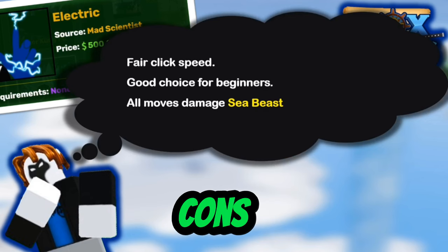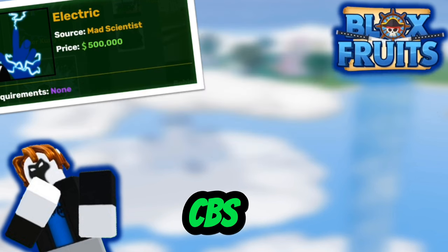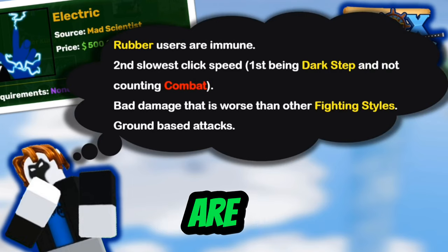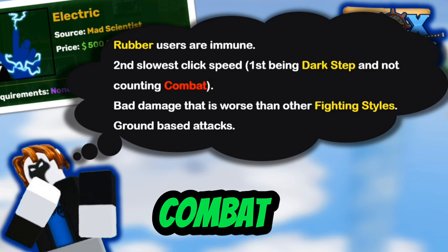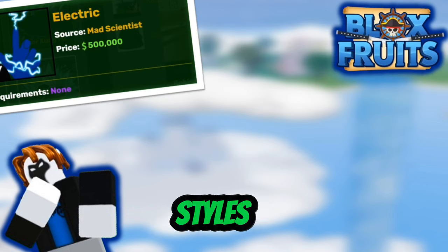Now I'll talk about pros and cons and a few facts. It has a good click speed for beginners, and all the moves can damage CBs. Some downsides are that rubber users are immune, it's the second slowest click speed not counting combat, it has ground-based attacks, and low damage compared to other fighting styles.